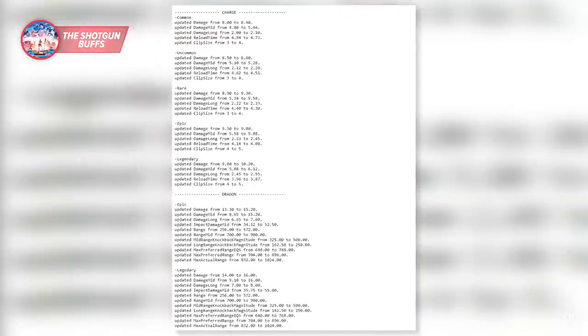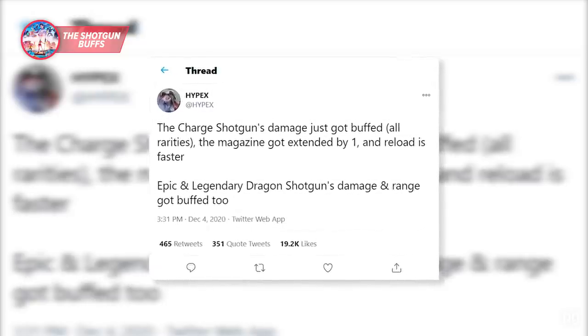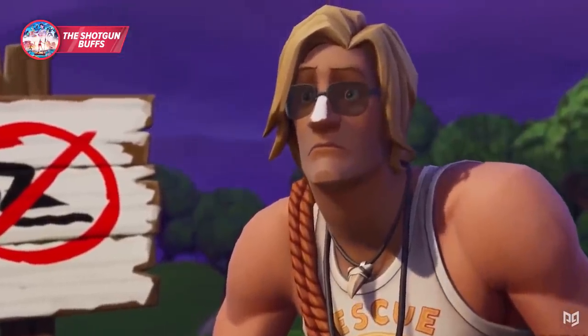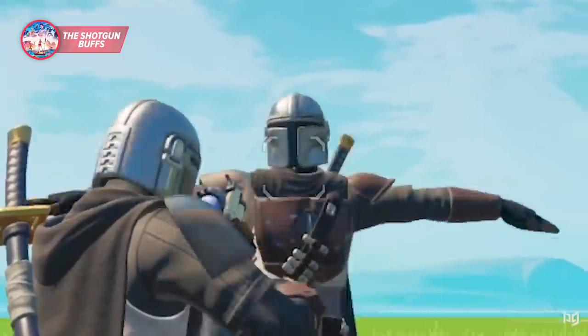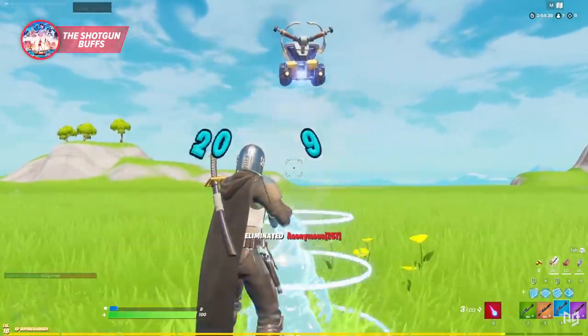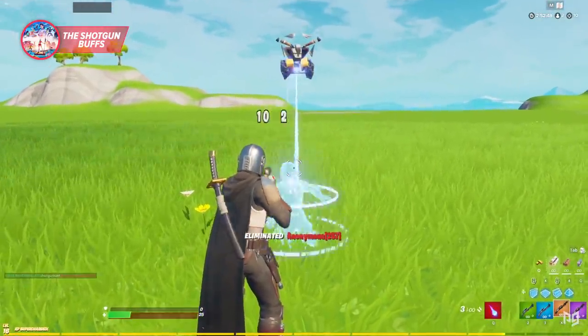If we look deeper into the details provided by the leaker Hypex, the actual damage increase is pretty minor — about three or four damage a shot if you manage to hit all 10 shotgun pellets. And that might not seem like much, because it isn't. The green Charge still does barely under 200 to the head with a full charge, blue and higher do over 200 with a fully charged headshot, and gold now deals just over 100 with the non-charged shot to the body.